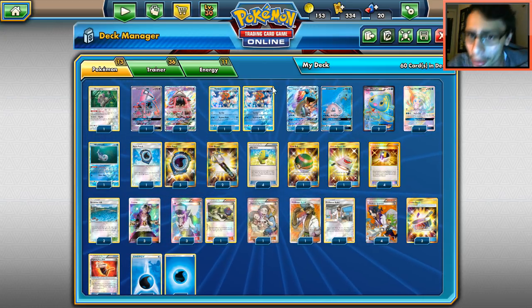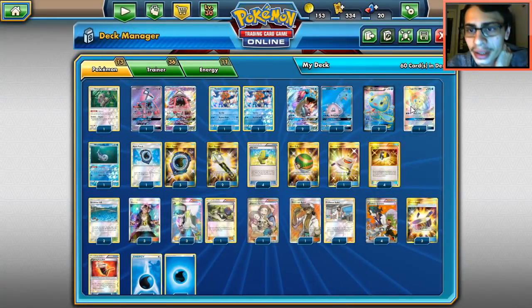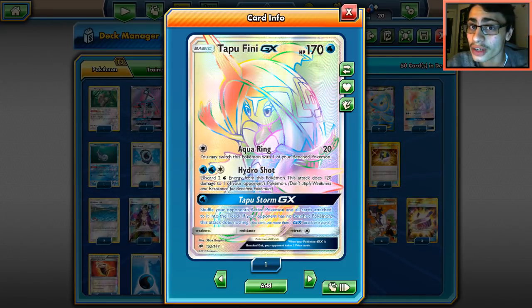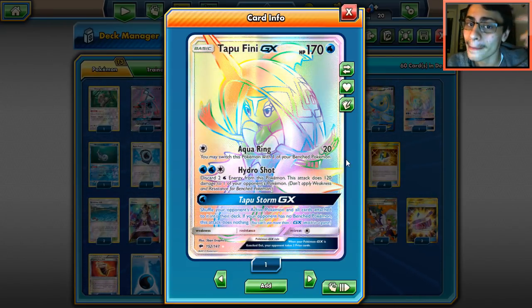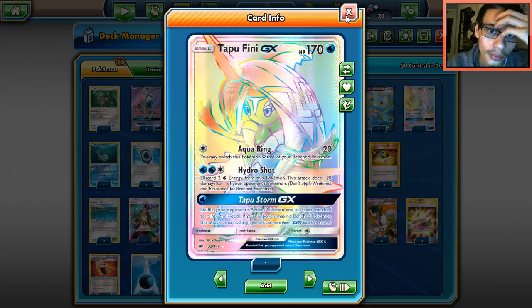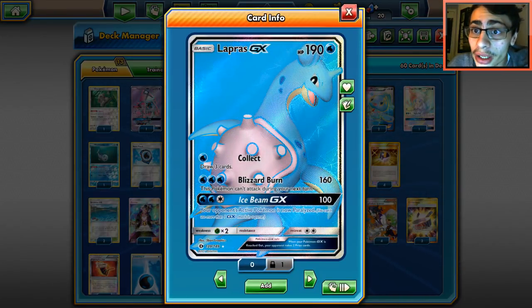Waterbox does have a few new cards to work with. We got Tapu Fini — I looked at it back when Burning Shadows came out. It's not a bad card. You have a good GX attack. You probably won't use Ice Beam much because of Guzma and Ace Rola, but Tapu Storm is great and Hydro Shot snipes benched Pokemon, which is pretty nice.